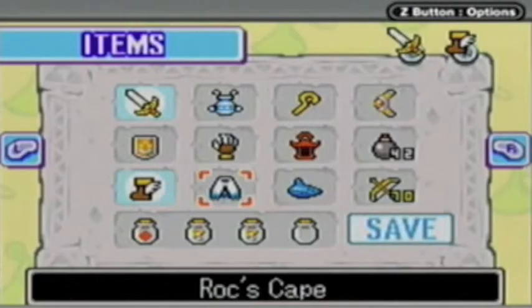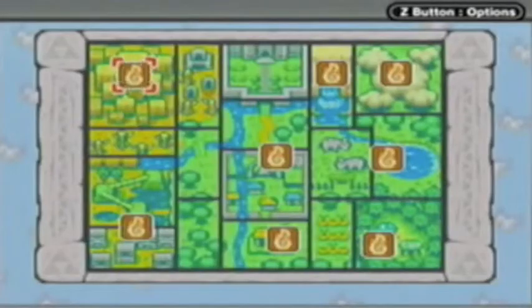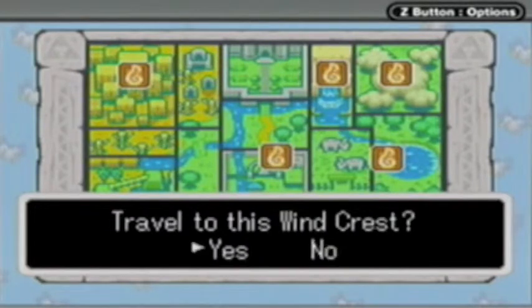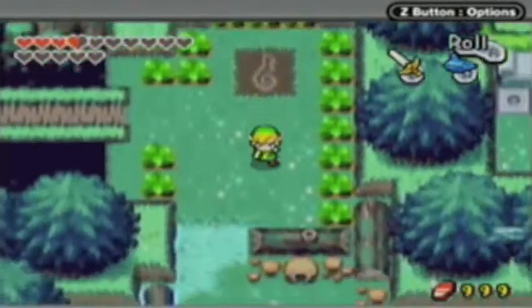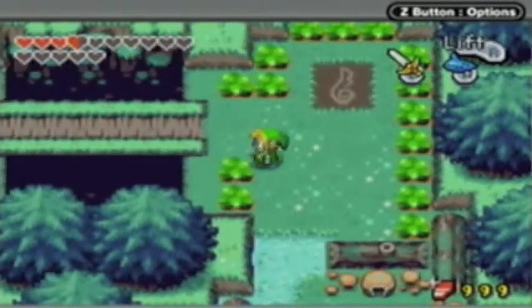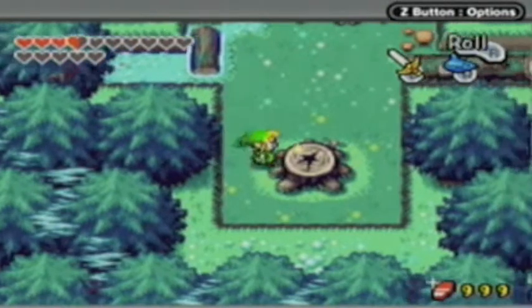And trust me, this is something you definitely need to remember to do. Something I haven't actually discussed is that you can actually switch your bomb types from remote bombs to normal bombs. You may be wondering why you'd ever want to do that, because the remote bombs seem to be all-around superior to the regular bombs. But there's one thing that the regular bombs can do that the remote bombs cannot: explode in the air. That's something we're going to need in one of the rooms in the second half of the dungeon.